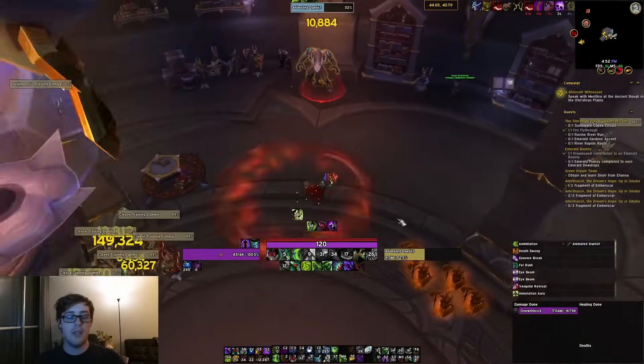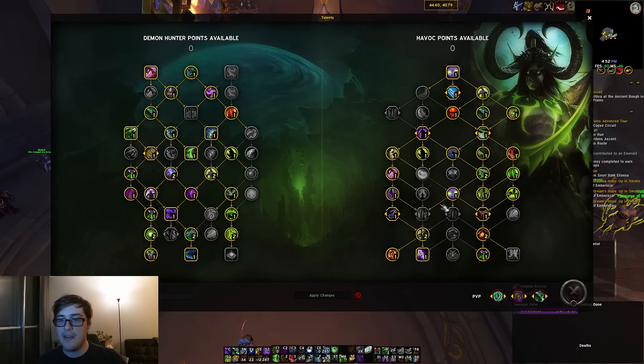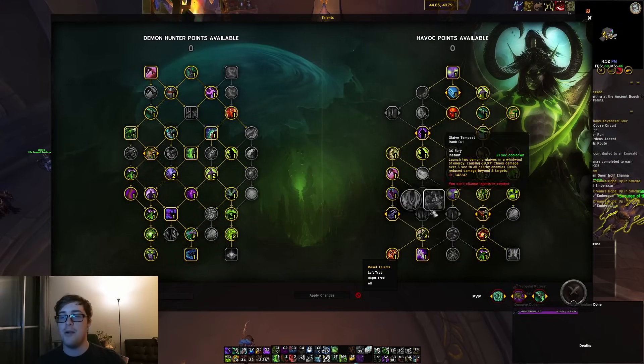Save a charge for Essence Break windows and spend the rest on Death Sweeps. Try to have it overlap with the Hunt when you can. If you're playing M+ with Glaive Tempest, just have them overlap — they have pretty similar cooldowns, so you should always have an Inertia window for your Glaive Tempest.